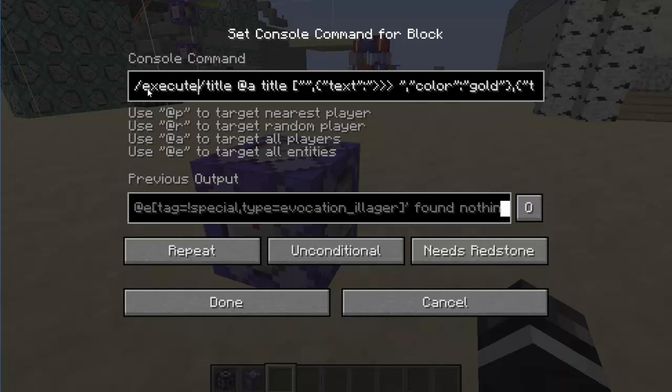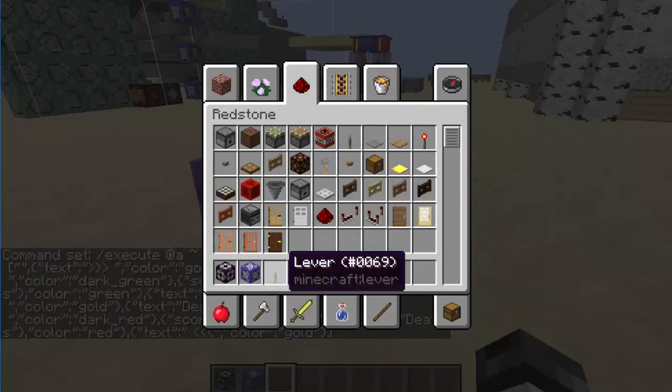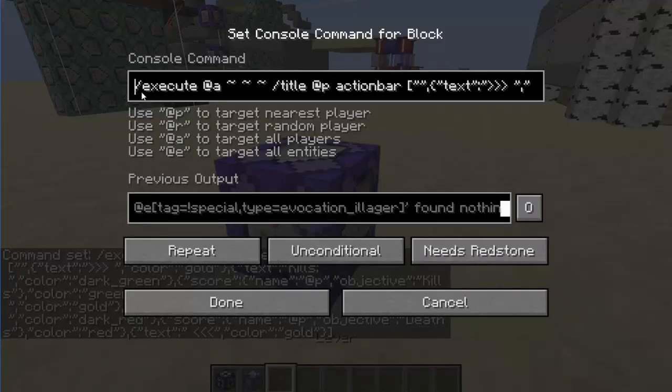Copy and paste it, and instead you want to do /execute @a tilde tilde tilde, and then title @p, and then actionbar. What we're doing here is we're executing at every player in the world and it's telling this title to the nearest player, so it's specific to them. Each player is going to get their own specific action bar given to them.